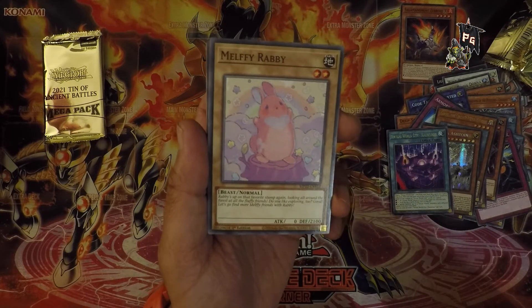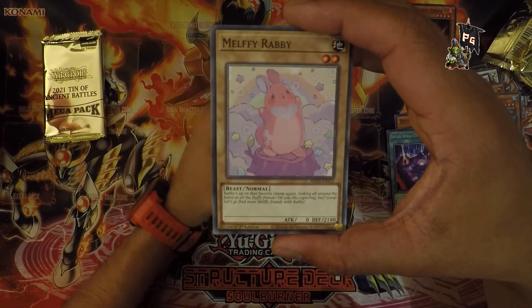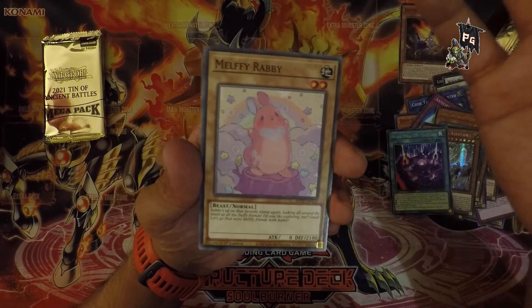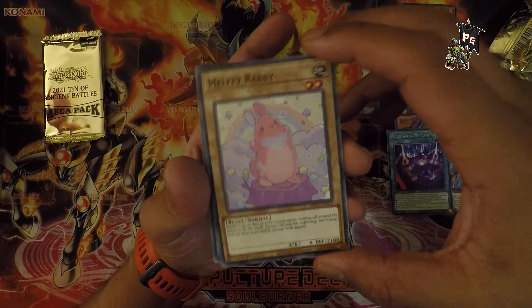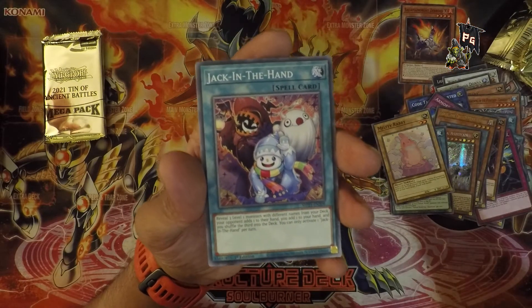Melffy Rabby — if you put the R-A-B-B-Y, this is obviously a rabbit. A small rabbit is not called a Rabbi, it's still a rabbit. You could just write 'rabbit.' Melffy Rabby technically rhymes due to the Y sound at the end, but just say 'rabbit,' damn it.